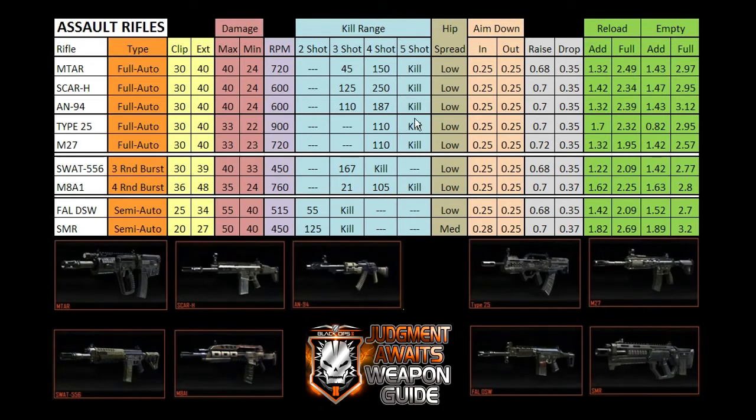With five shots, any of these will kill somebody regardless of range. Hip spread is pretty similar across all three, and aim-in and aim-out times are the same as well. Raise and drop times are only slightly different — I'm not sure why one is 0.68 and another is 0.7, but they're all pretty close. Reload times are also similar; the MTAR and AN-94 reload a hair quicker than the SCAR-H. You can also see the difference between reloading with ammo remaining versus reloading on an empty magazine.